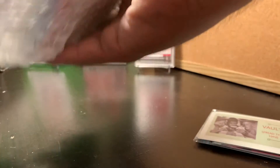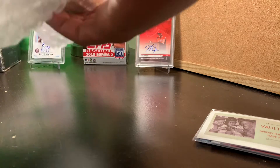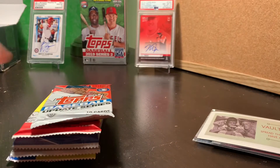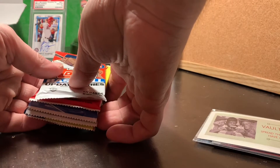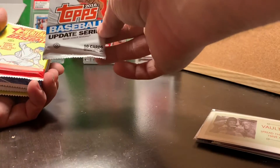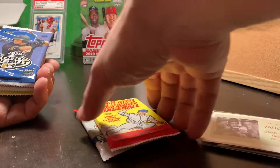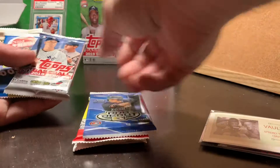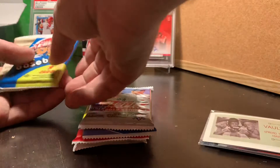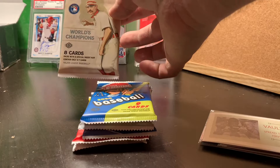Let's see how our pack lineup is. $35 shipped. Can't really expect too much, and we have one local hobby shop that's got the same boxes of packs that have been there for like six months. We've got 2016 Topps Update, 2016 Topps Heritage — these are all hobby packs. 2020 Pro Debut, 2019 Series 1, 2020 Heritage, and a 2020 Allen Ginter.